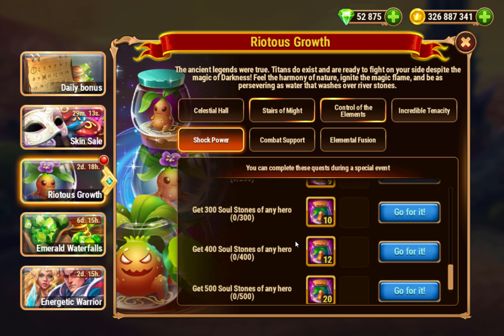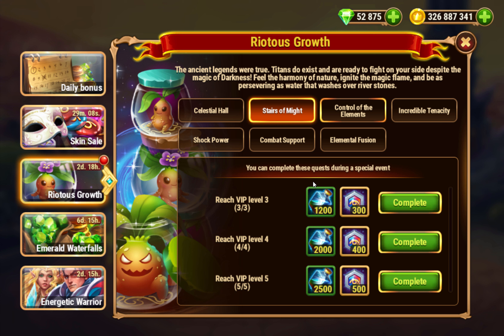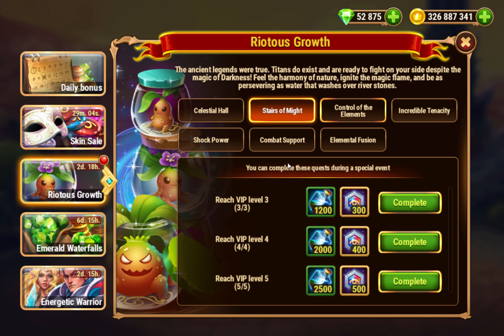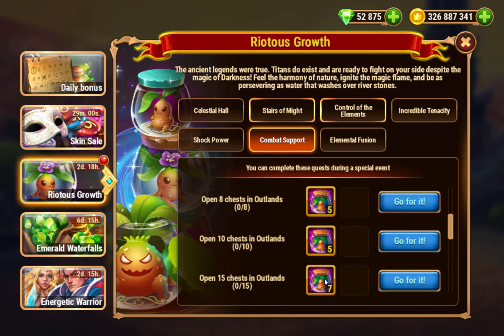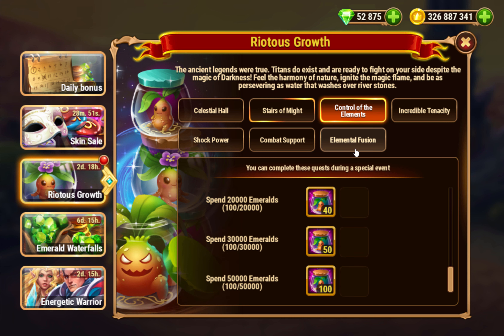Collect souls — you collect about 500 souls to get all those. Reach VIP level again; I collected the first two but this goes up to five, you get some skin stones and some potions. Open chests and elements — you only need to open 65 chests to get all those. Control of the elements: spend emeralds to get these, and this goes up to 50,000.